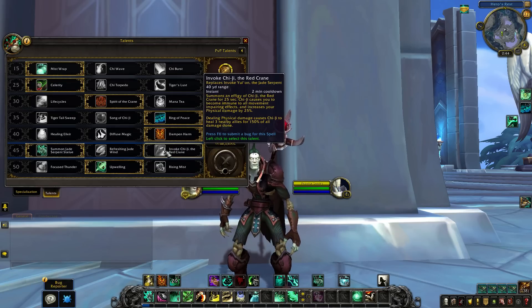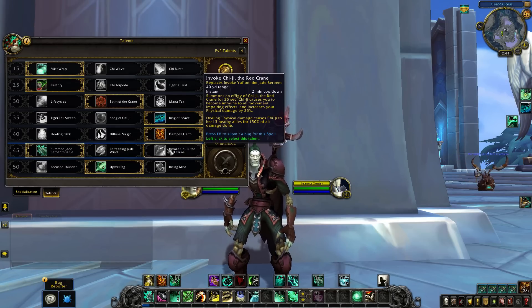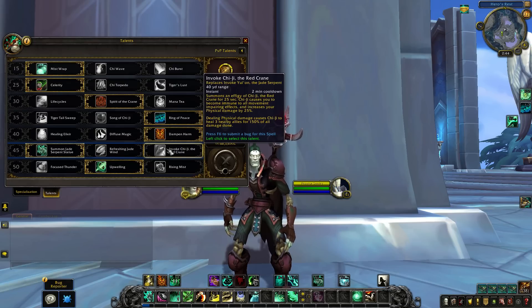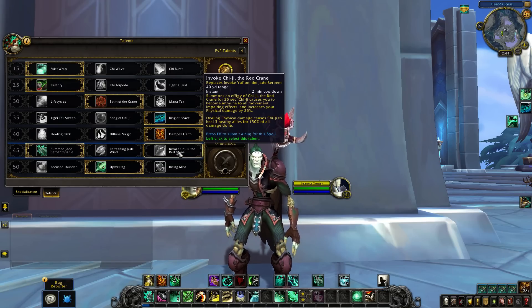Except for Invoke Chi-Ji the Red Crane. This is a Red Crane stance from the Conflict and Strife essence, which allowed the monk to use the Red Crane stance honor talent to start doing damage to enemies. During this you will do extra damage and heal allies — usually three allies — based on the damage you've done. So this essentially replaces your Yu'lon which is a 3-minute cooldown, for a 2-minute cooldown Invoke Chi-Ji. Chi-Ji causes you to become immune to all movement impair effects so you can move around easier, increases your physical damage by 25%, and dealing physical damage causes Chi-Ji to heal three nearby allies for 150% of all the damage done.